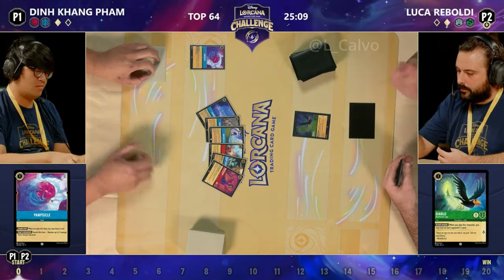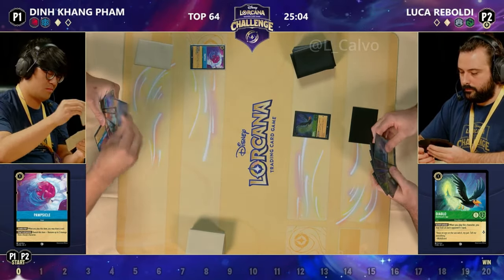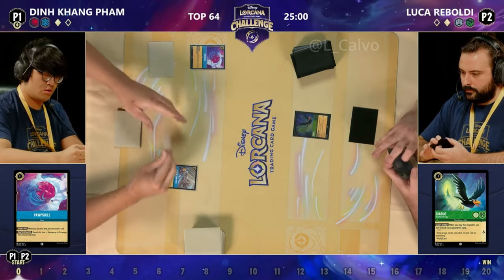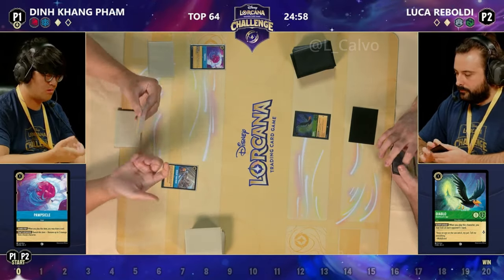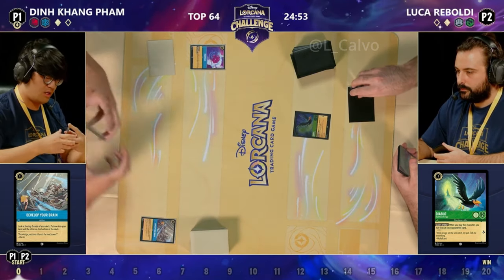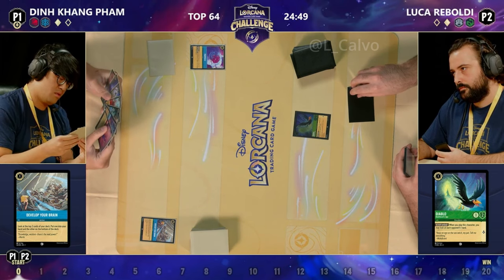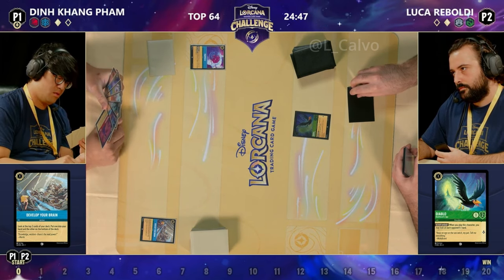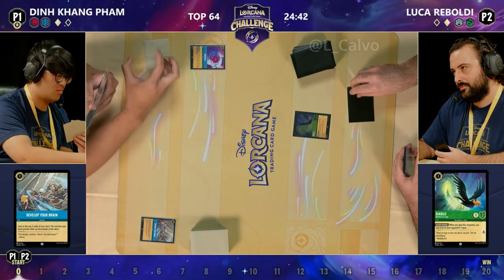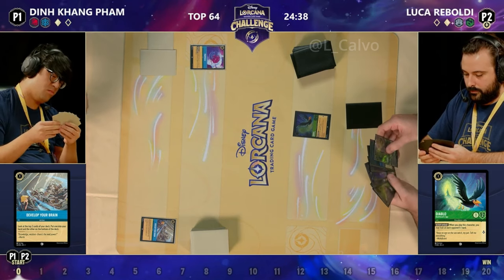Passing over — Din immediately draws a card, going to put that Develop the Brain to the top. He obviously wants to start digging — the top two cards: one goes in your hand, one goes to the bottom of your deck. Important to note: cards at the bottom of your deck are probably going to stay there. You do need to be a little bit careful as to what goes on the bottom because they're going to be very hard to get back. A second Maleficent Monstrous Dragon and pass back over to Luca.